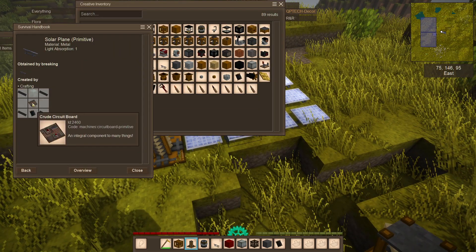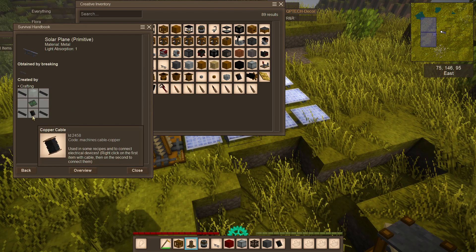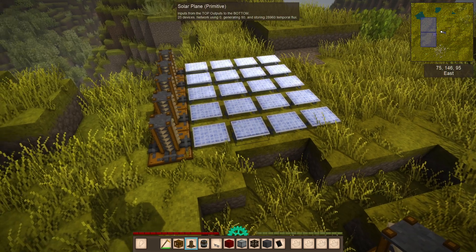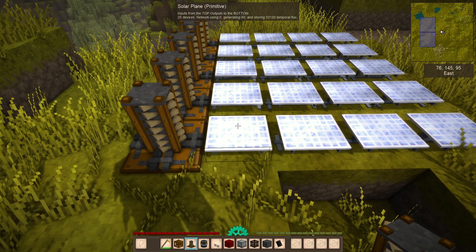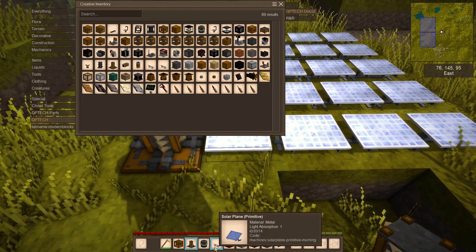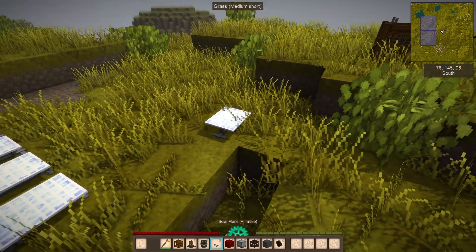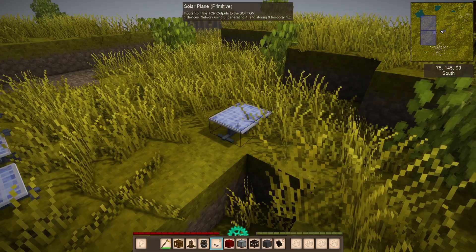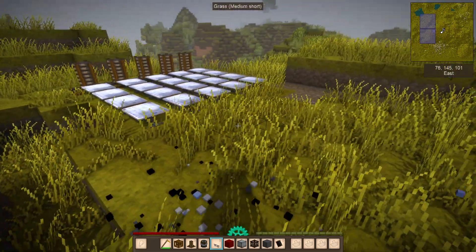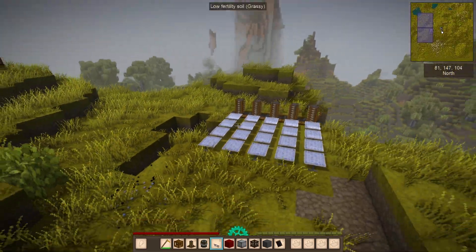The recipe uses some metal channels, a crude circuit board, an industrial glass block, and a cable, so not too bad. It doesn't output a lot of power — you can see it's generating four, though that might change slightly depending on lighting conditions. So not a lot, meaning you'll definitely want batteries and a whole bunch of them.